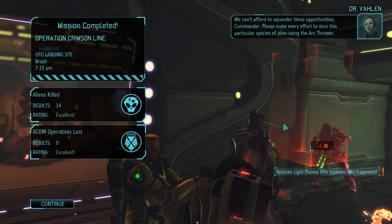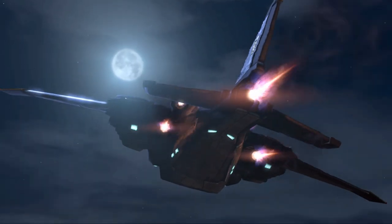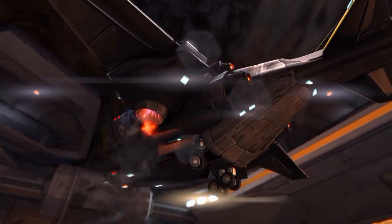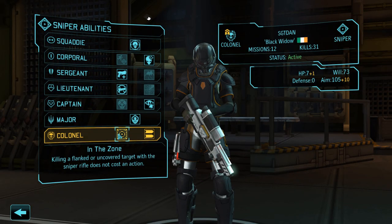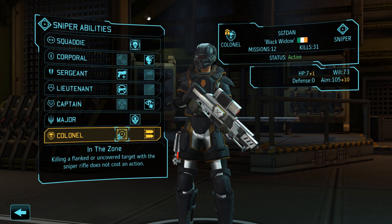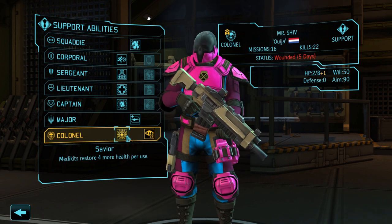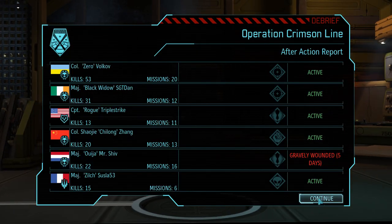The game's telling me 'you can't afford to squander these opportunities, please make every effort to stun this particular species using the arc thrower' — I tried, what do you want me to do? I did try to get the berserker earlier too. I'm gonna get another person with a stun gun — I just feel I need the grenades with my other two people. Someone was telling me I can get flank shots as basically free shots, but I'm not flanking people that often. Double tap though is really nice — I'll take my double tap. We get savior which is medkits restore four more health per use, or sentinel which gives two reaction shots on overwatch. We have them specced as a medic so we'll leave them like that.